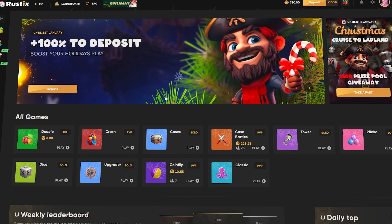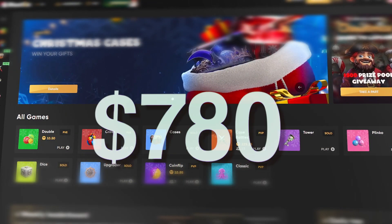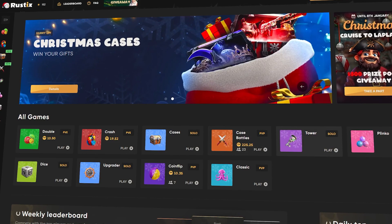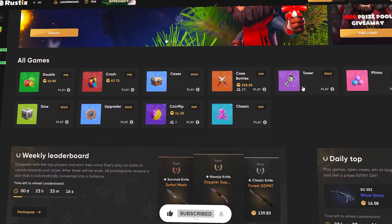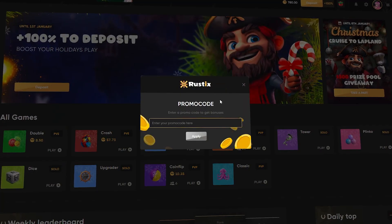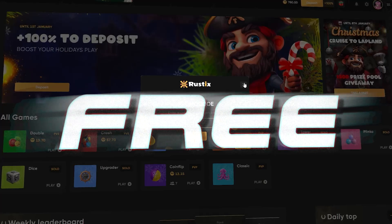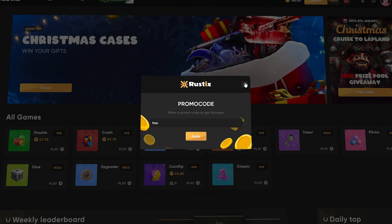What's up guys, it's Sancho back again with another video. Today we're gonna be playing on Rustics — we got a balance of 780 coins. We're gonna be doing some case battles, maybe some towers, that's my favorite mode on this site. If you'd like to try out the site and make a deposit, click on the promo code section right here and enter code 'free' — it's gonna give you a nice 50% deposit bonus as well as two coins for completely free.